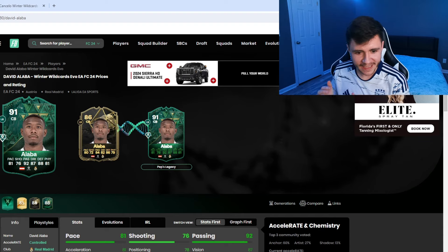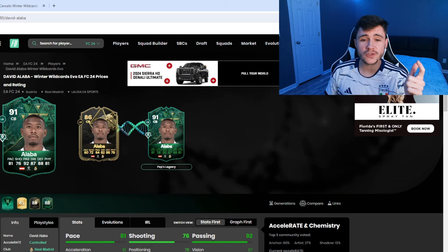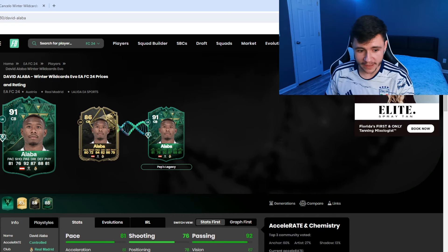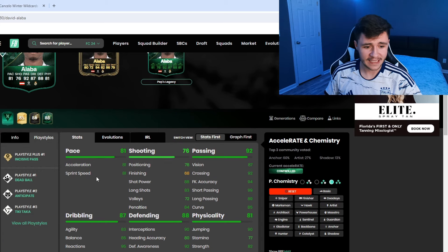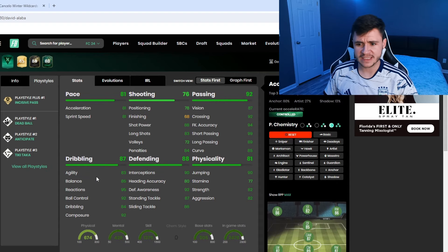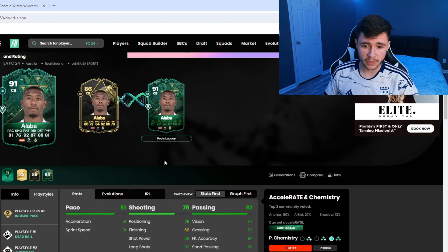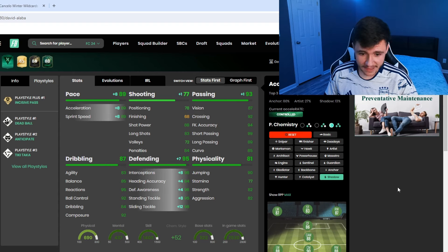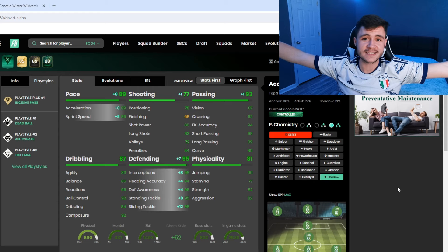Next is inform Alaba — currently extinct on the market. His 86-rated card can play center back and left back, and evolving him gives a 91-rated card. Notably, putting him first into the Team of the Week upgrade evolution and then Peps Legacy makes him a 93-rated card. He has four star skill moves, five star weak foot, incisive pass plus, dead ball, anticipate, and tiki-taka. As a center back with the shadow chem style he gets 89 pace and 95 defending — 98 interceptions, 96 defensive awareness, 95 stand tackle, and 98 slide tackle.